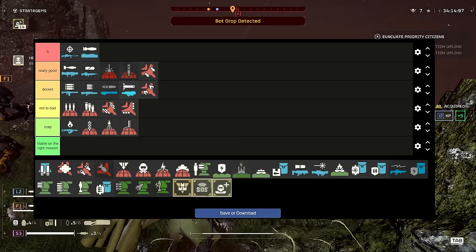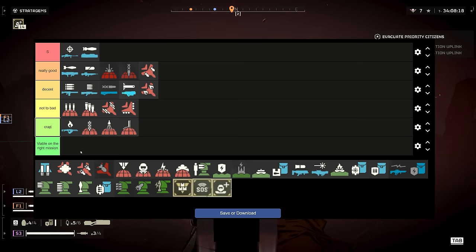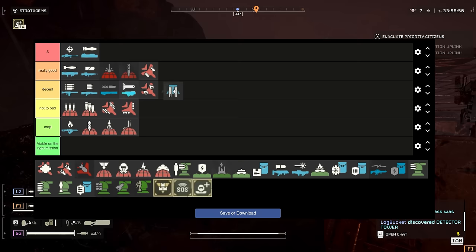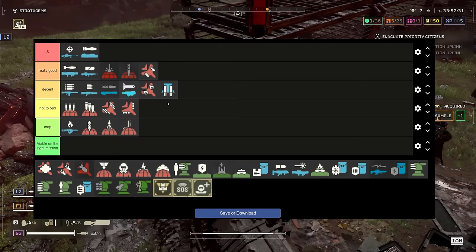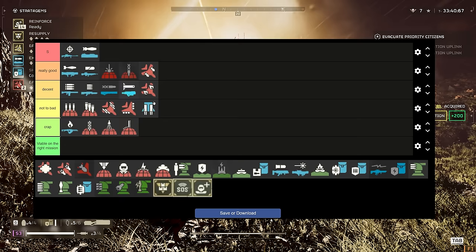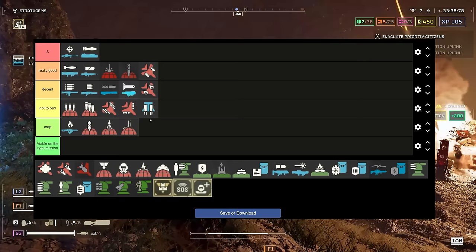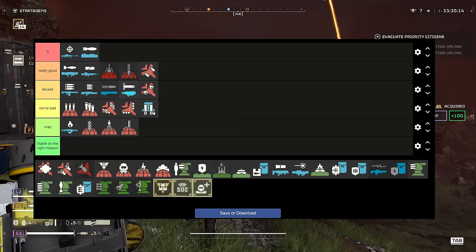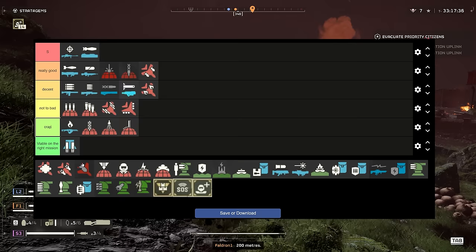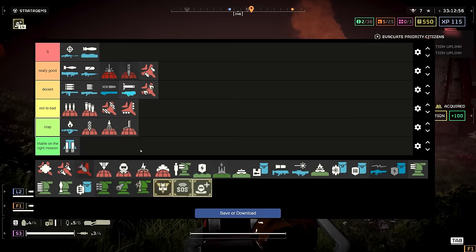The jump pack — I love this but I wish it were better. It is good: you can jump over Chargers when they're coming at you, get behind them, and shoot their weak spot. But if you've got an EAT rocket, you can just one-shot the Charger anyway, so what's the point? The shield backpack is better at keeping you alive. I'm going to say it's viable on the right mission — but honestly that mission is whatever mission you want it to be because it's just cool. Also it burns your cape, which is a super cool detail.